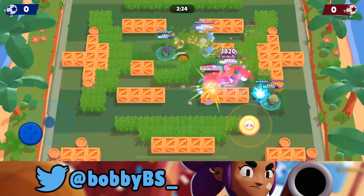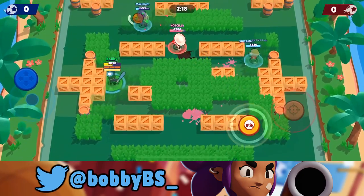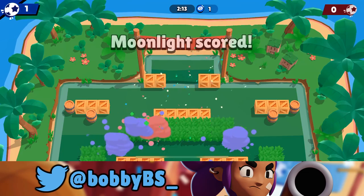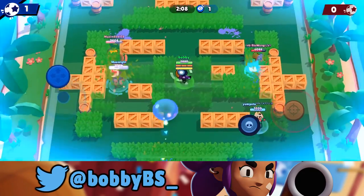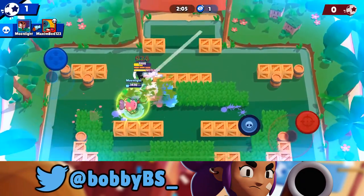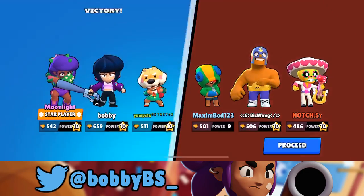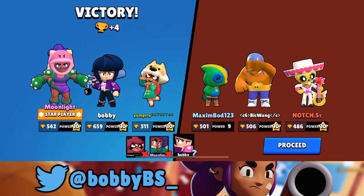Here we go into the first game — we're gonna be mid because BB is OP. You want to save up that charge until you're right beside somebody. BB is kind of a hybrid ball carrier. Moonlight the Rose is also going to be ball carrier today. We throw it right through the middle, and immediately I have that speed — I just walk right by everybody, pick it up, and walk it straight into the net. A really quick game one.